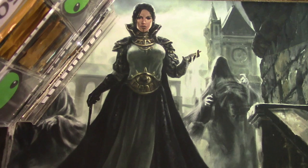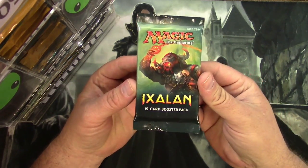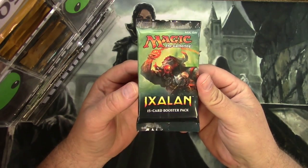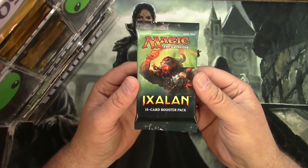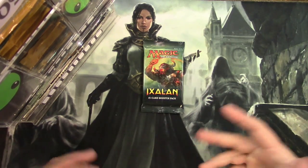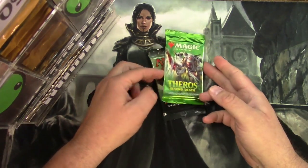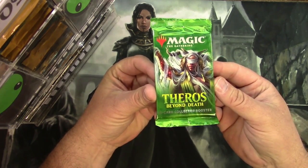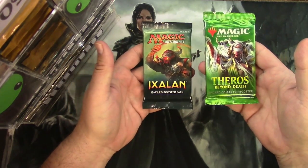First up are the patrons on the $20 level — my 'Not Your Standard Booster Pack' level — where you get one non-standard pack. For that today, PacBot has a pack of Ixalan, which just rotated out of standard. And to make it up, I'll give you a Theros Beyond Death Collector Booster Pack to go with it. So for this level: a pack of Ixalan, a pack of TBD Collector. Let's see how that goes.